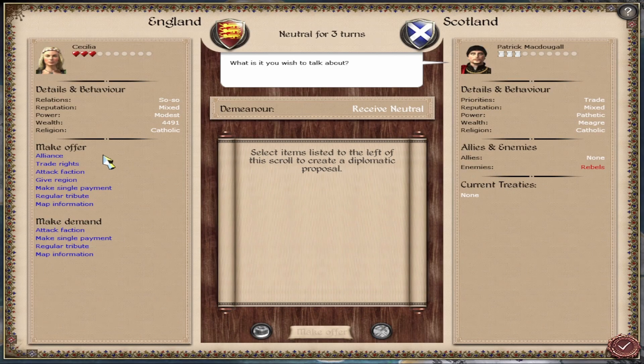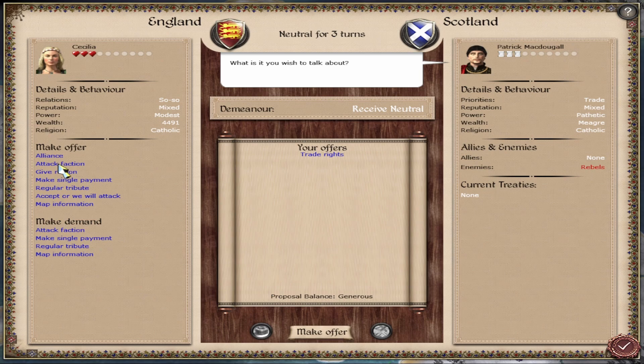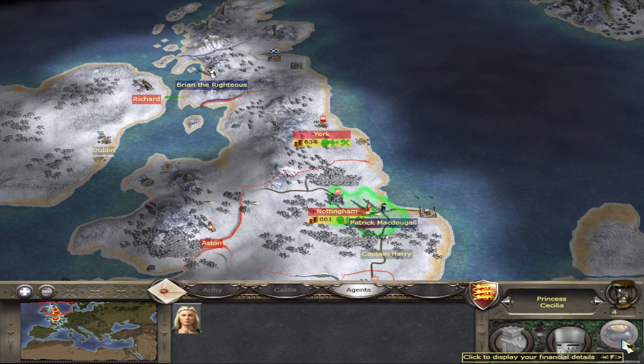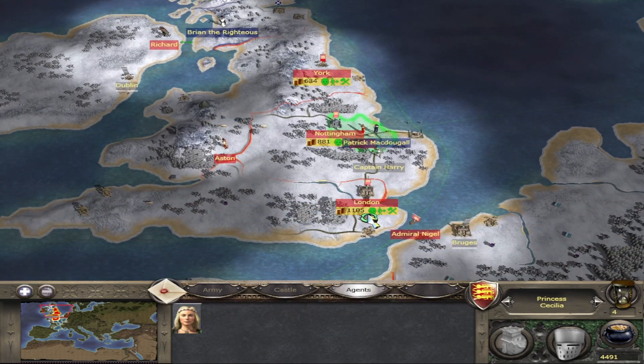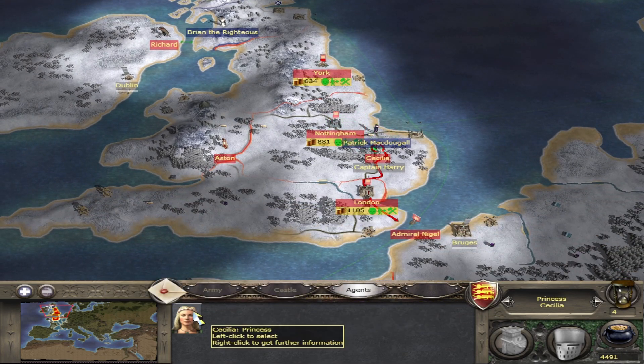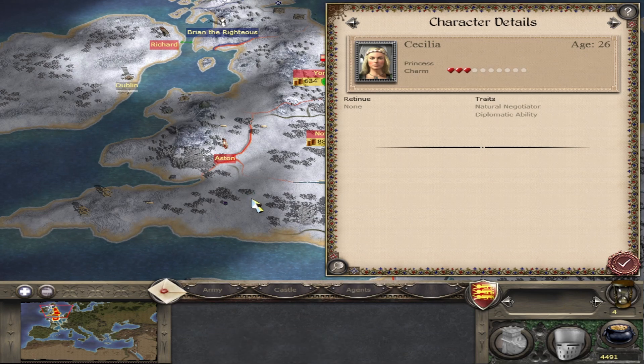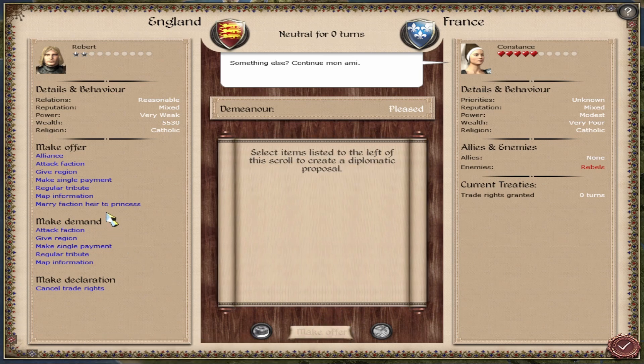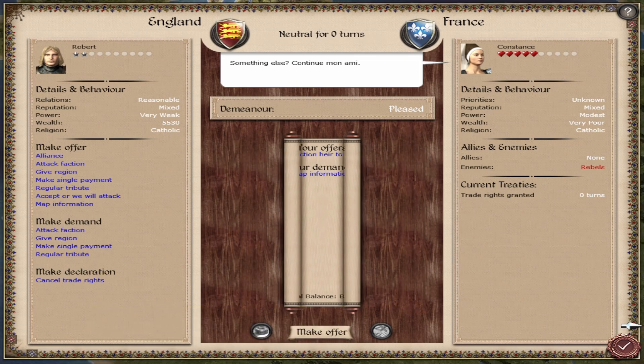To initiate diplomacy, right click on the army, settlement, diplomat or princess of another faction and this will open the diplomacy screen. Here you can negotiate agreements such as trade agreements, alliances, ceasefires, etc. Two key differences from a diplomat: you can't bribe with a princess and neither can they be bribed, and you can also negotiate a marriage alliance with the faction heir or faction leader of another faction.